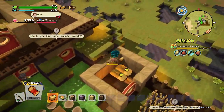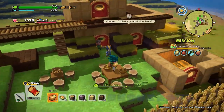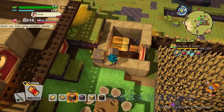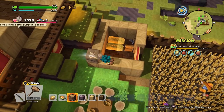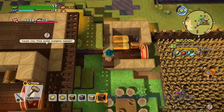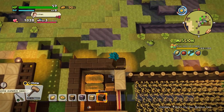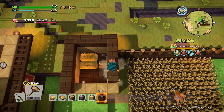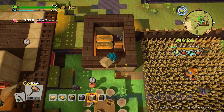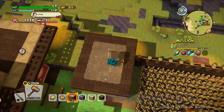I guess what we could do is we could actually just start having very small green roofs for some of the other smaller crops. That wouldn't be a terrible idea. So I'm not really sure how many of these medicinal bulbs I'm going to have, need, or be able to farm.